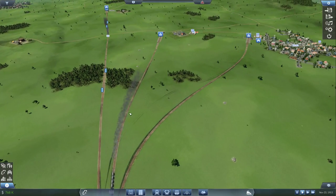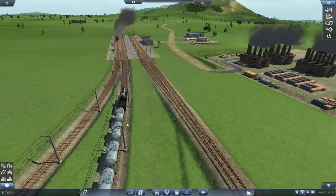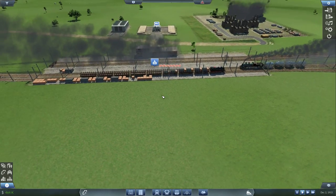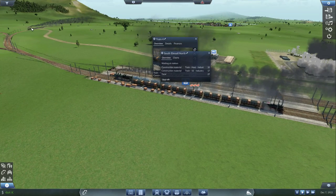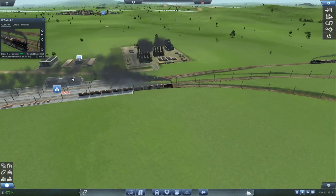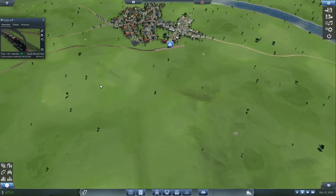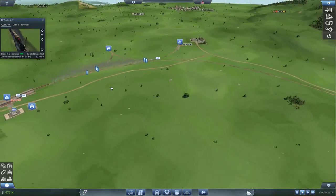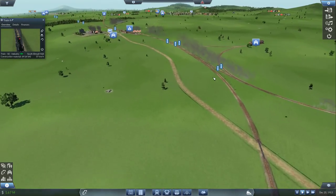We still don't have passing lanes here but that's fine since we only have one train on each line - we'll worry about that later. Our new train should be filled up perfectly: 64, with even some left. Now let's check because I want to make sure he reaches his top speed and what he's carrying isn't too much. He's at 42 and increasing - that's a bit slow, his top speed is 90. He might be carrying too much.